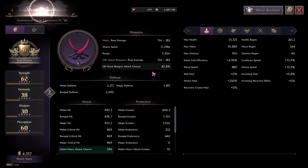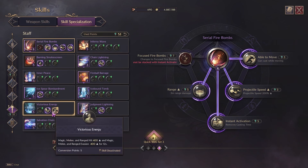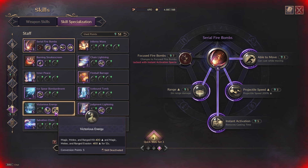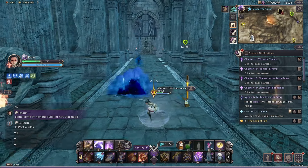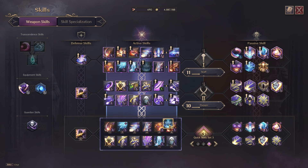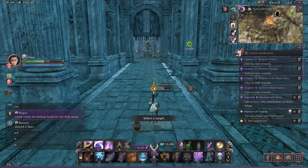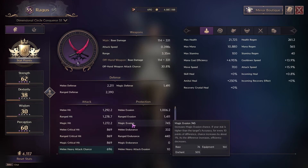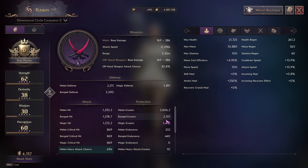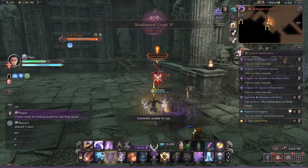Another big pro is Victorious Energy — it increases your max damage by 45 and raises magic, melee, and range hit, plus magic evasion by 400 for 12 seconds. My hit was 892 before; after slapping it on it goes to 1292, and my evasion jumps to around 2k when I roll. That evasion bonus from a single skill is just insane and helps you not get hit.